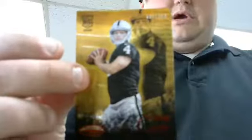Romo base, Andy Dalton, insert numbered to 249, rookie insert. Derrick Carr. Not bad.